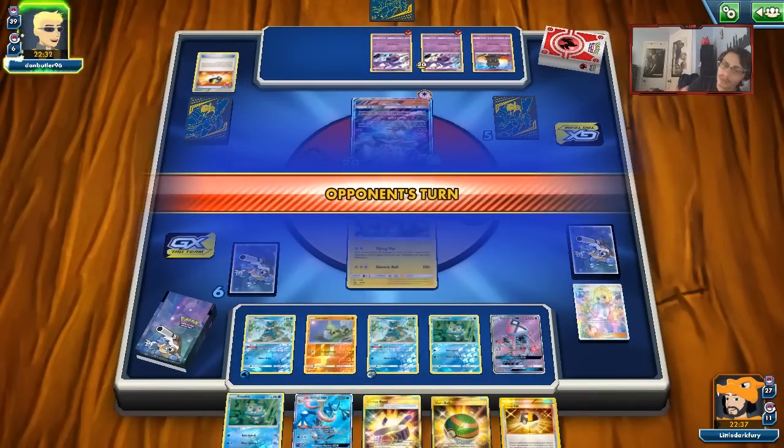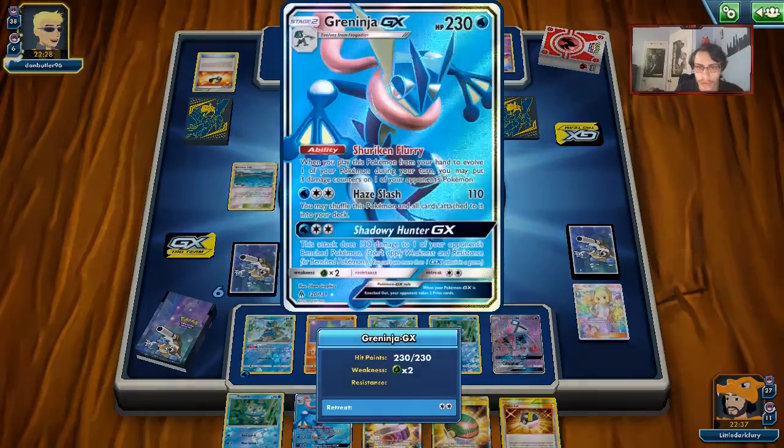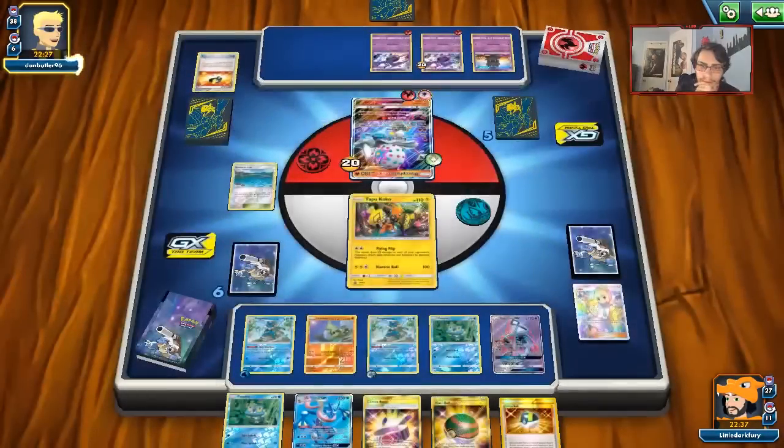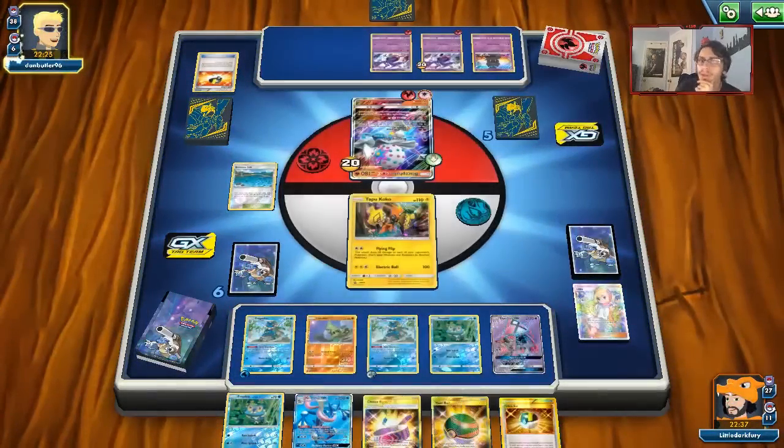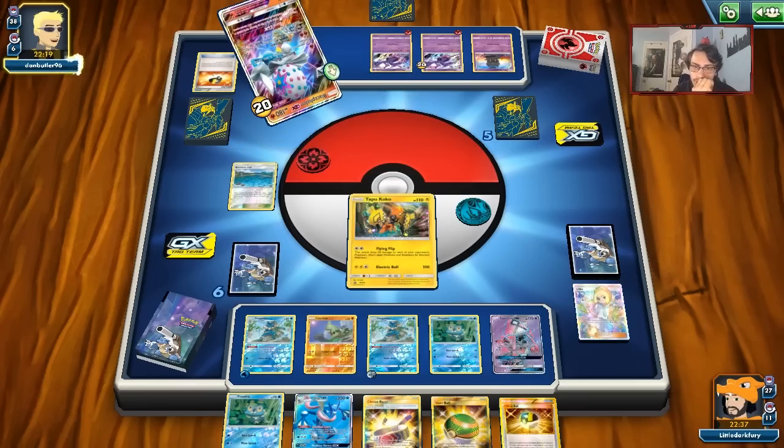Next turn we can try and knock him out with Greninja. You can knock out the Koko — you still need to get rid of two energy though, which is nice. I kind of wish it didn't have the Beast Energy because then I'd have to get rid of three energies. He's just going to Mind Blown knock me out, so we need to knock him out here — we just need to find an energy.